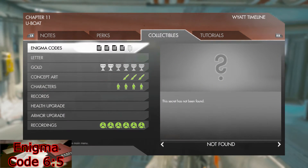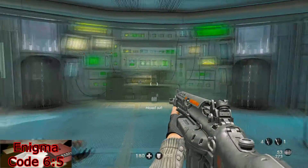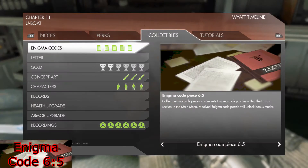For your last Enigma Code in this level, once you have made it to the final room where your objective is laid out in front of you, head to the left into this control room and on the desk will be Enigma Code 6-5.